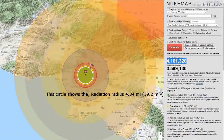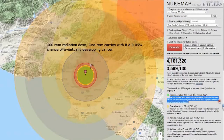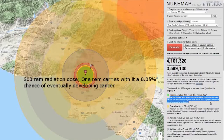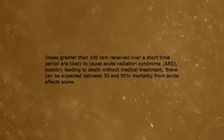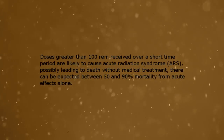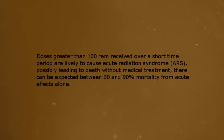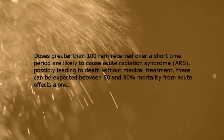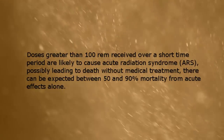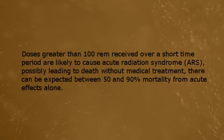This circle shows the radiation radius at a 500 rem radiation dose. 1 rem carries with it a 0.05% chance of eventually developing cancer. Doses greater than 100 rem received over a short time period are likely to cause acute radiation syndrome, possibly leading to death without medical treatment. There can be expected between 50 and 90% mortality from acute effects alone, with death taking between several hours and several weeks.